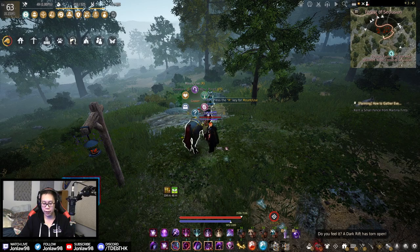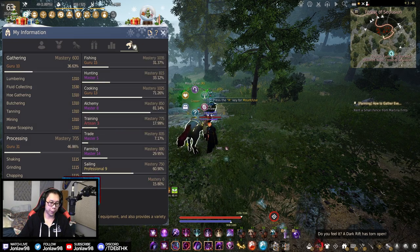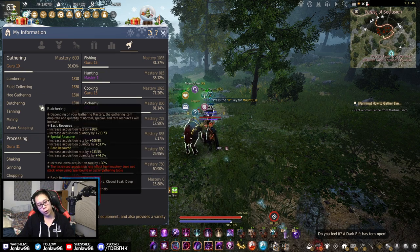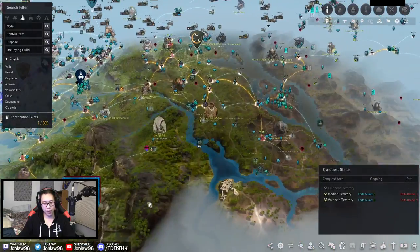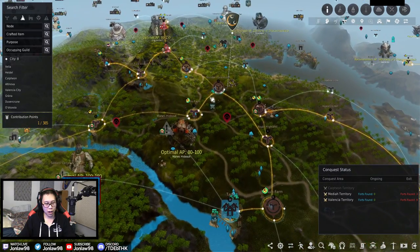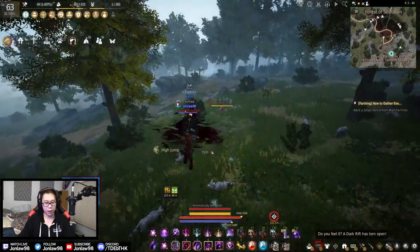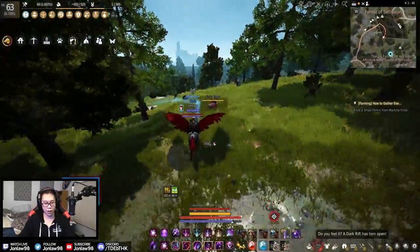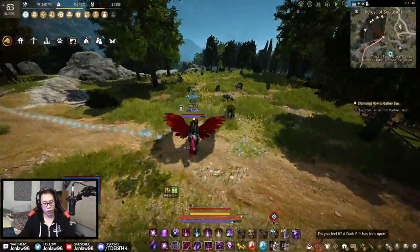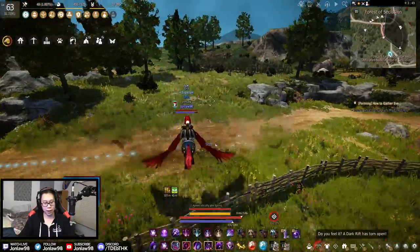Figure out what you're doing — do you like cooking, alchemy, or processing things into various materials? I also wanted to show you a tanning spot in Mediah near Stone Tail Ranch. Tanning is very specialized — most people don't do it a lot, and if you're doing tanning you really know what you want. There's no way a beginner is looking into tanning. I don't even think I have a tanning knife on me — I think I left it in storage.